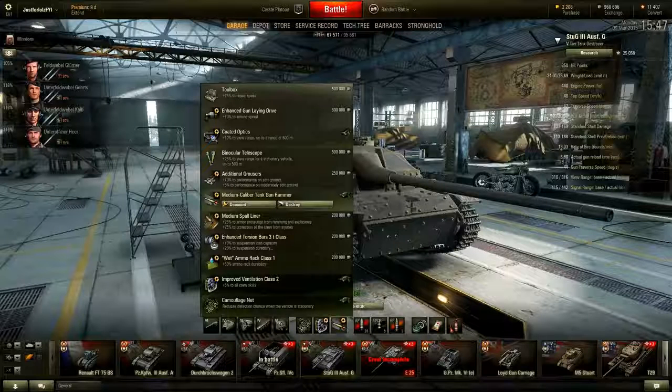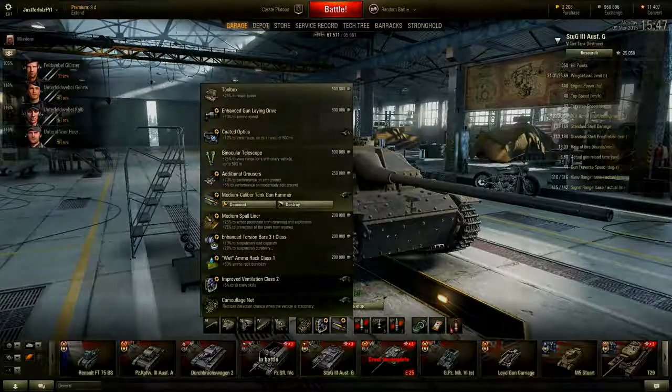So that's the StuG 3G for you in a nutshell — a really good machine that holds up in higher-tier matches. Your DPM will shred them up in no time, and your high penetration and accuracy will make sure those shells get where they have to. Just play a bit more carefully against higher-tier enemies, be aggressive against same or lower-tier tanks, and you should be just fine. But that's probably enough about the numbers — let's have a look at that Ace Tanker run I mentioned earlier.